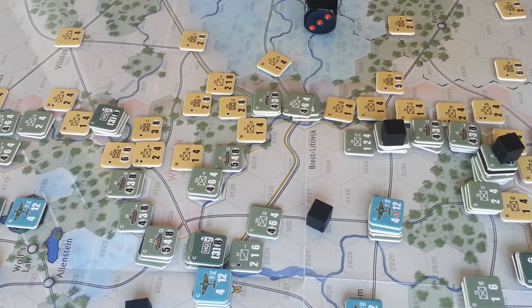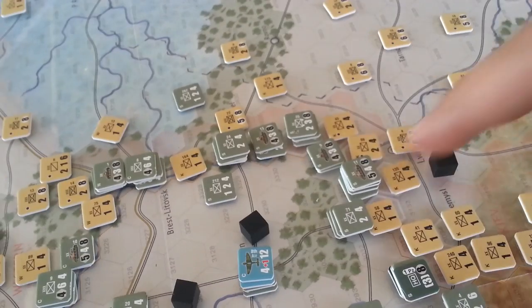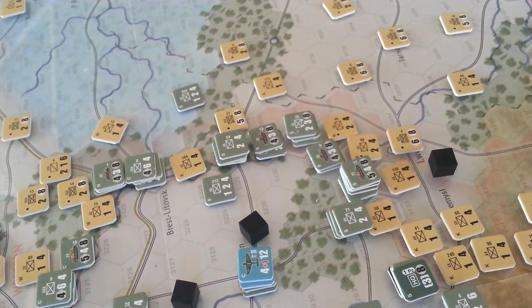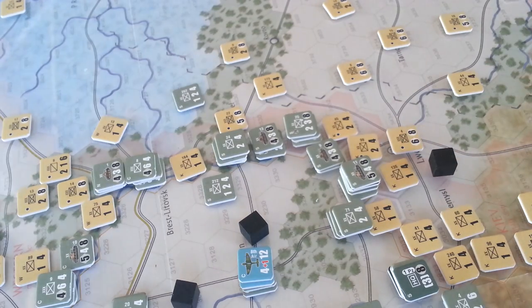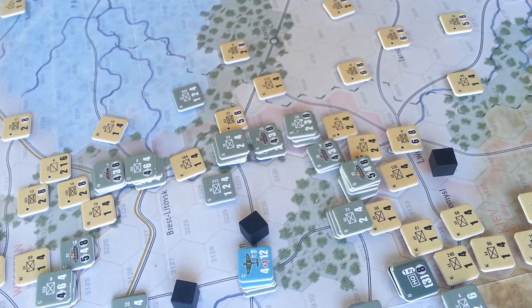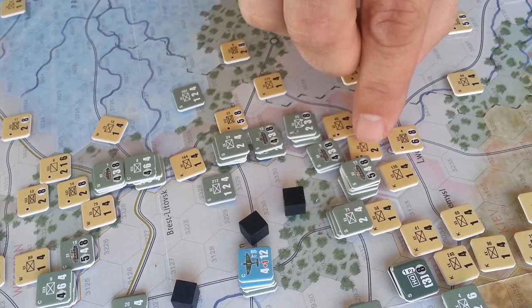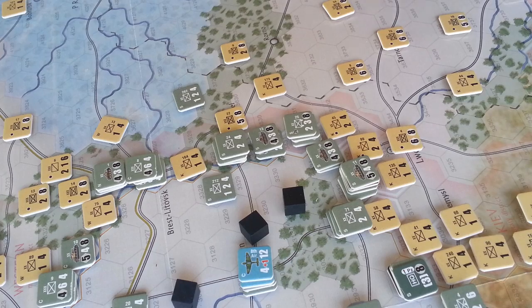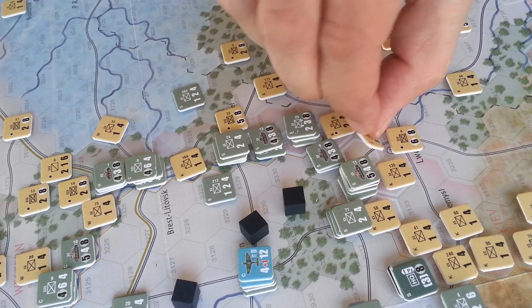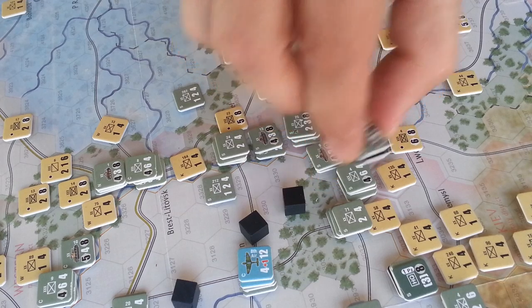Looking at some of the combats going on down here — these two attacks. We had to split our forces to make the attacks, and because they're both fortress hexes we ended up on fairly unattractive odds. We took a step loss here for this guy, and we also have to take a step loss out of the attacking factors.